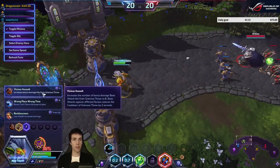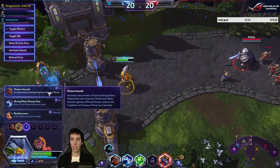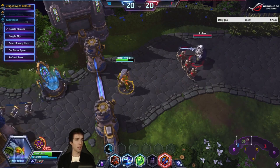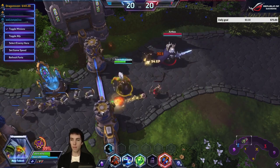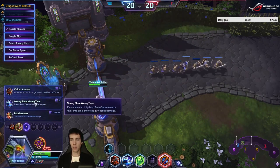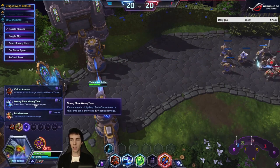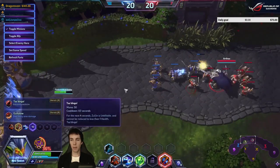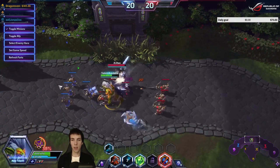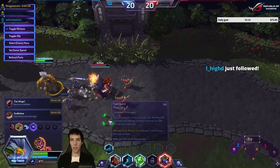Level 7 talents: one increases bonus damage hits from Grievous Throw, requiring 6 basic attacks. Basic attacks against afflicted heroes also reduces the cooldown of Grievous Throw. And if an enemy is hit by both Twin Cleave axes at the same time, they take bonus 307 damage — that can happen at melee range or far away.